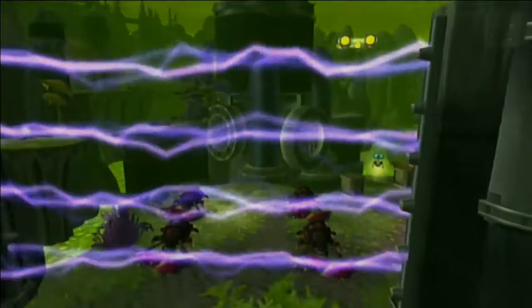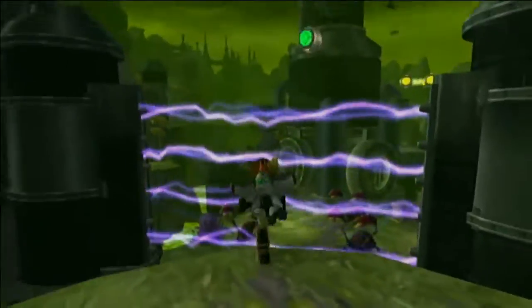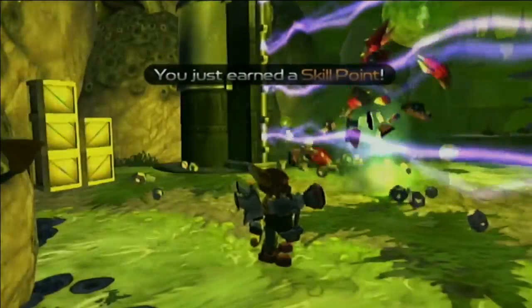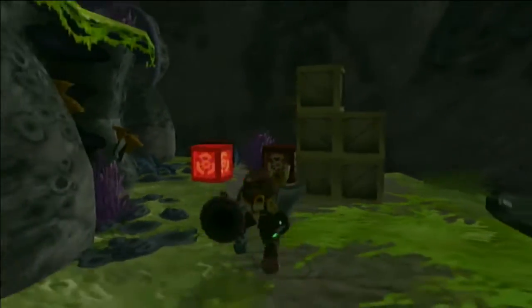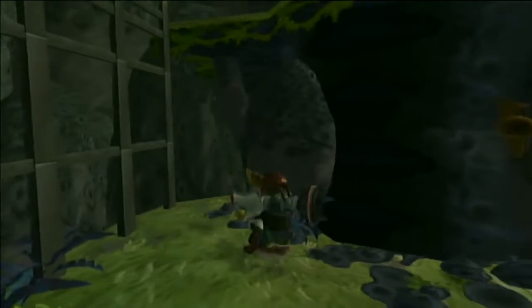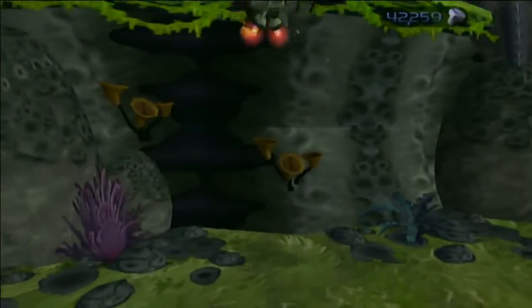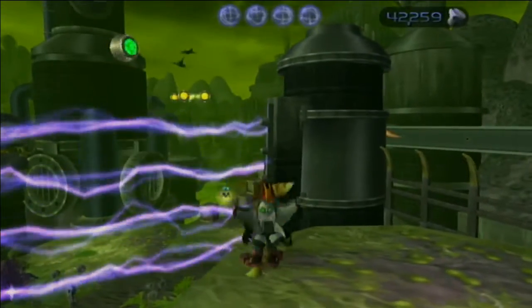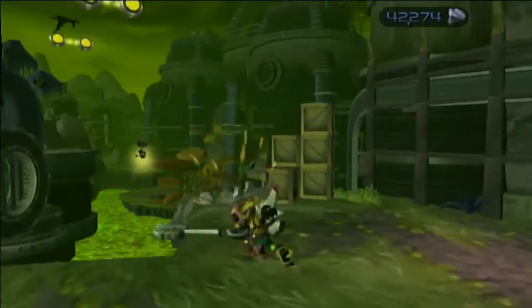Instead of just slingshotting over right away, pull up the taunter. Go down here, taunt the enemies into the force field, you get a skill point, and take those enemies out without trouble. It's just bolts down here anyway. Just double jump up to there, slingshot your way over, and keep following this Infobot.